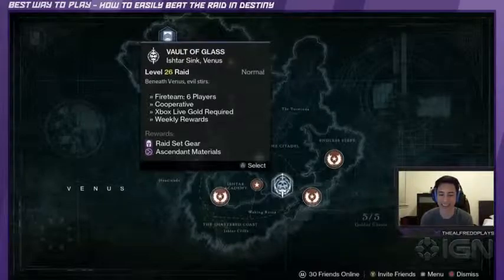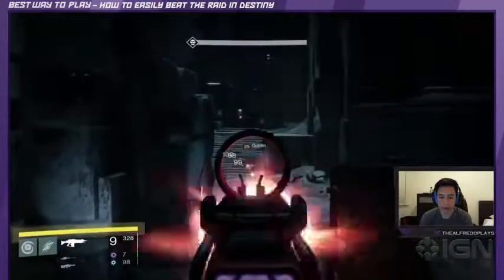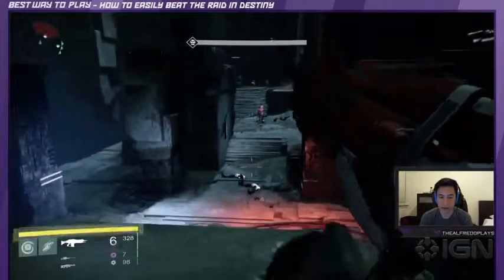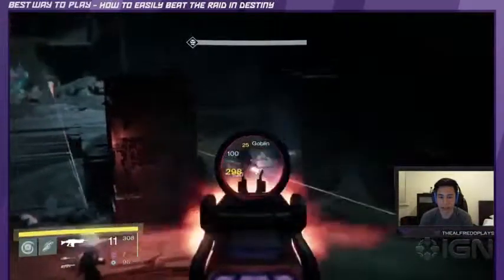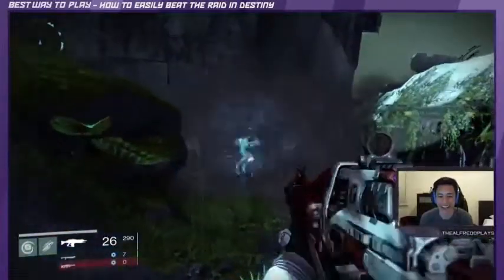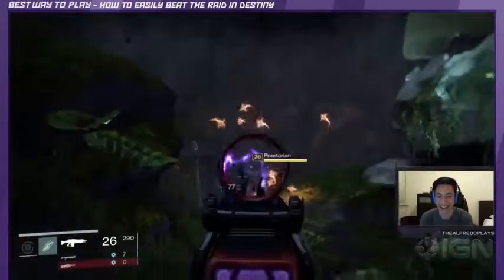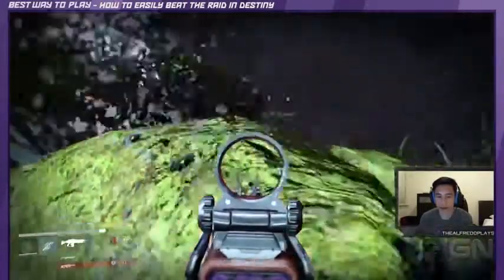Here are some of the things to remember when attempting the raid. Knowledge is key — know where solid cover is, learn the enemy patterns, and most importantly, how much damage you can safely deal and take before you're in trouble. Communication is important: call out when you're in trouble and where the top tier enemies are so that someone can help you focus fire on that enemy type. Remember, everyone needs to communicate.